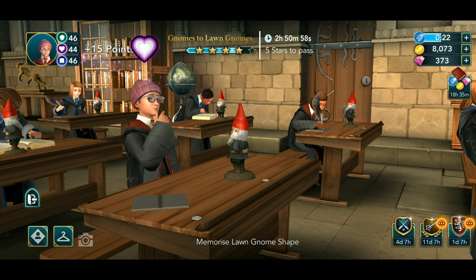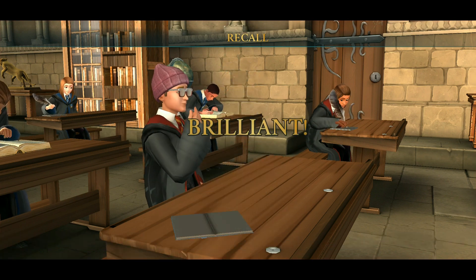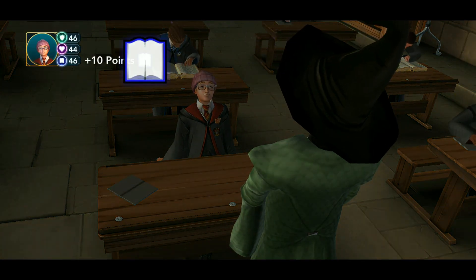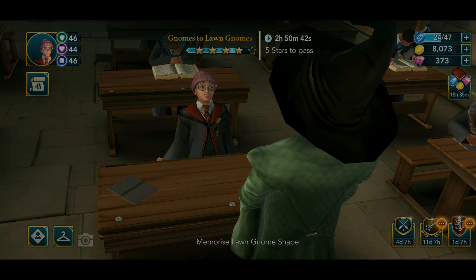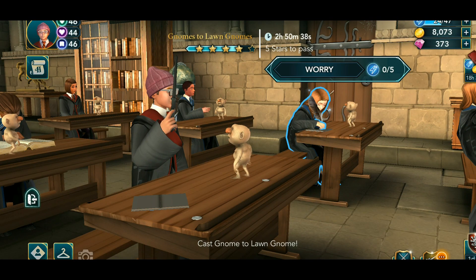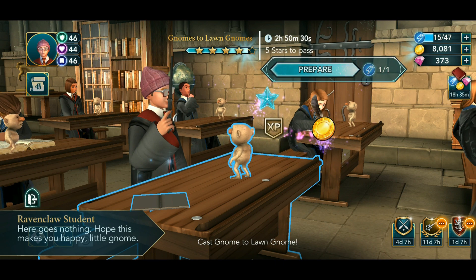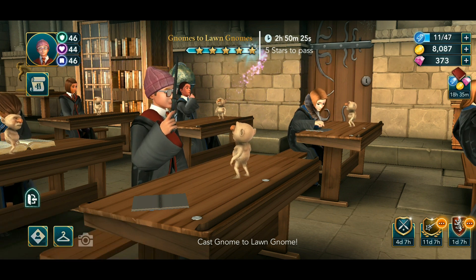Let's recall the image. Alright, let's move ahead — there's going to be our final star and class completion. After that, just one more class and we can move to the hospital wing to see what's troubling Beatrice. I have completed the event already so no problem there.